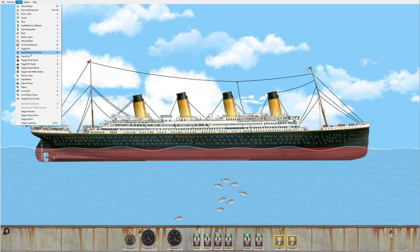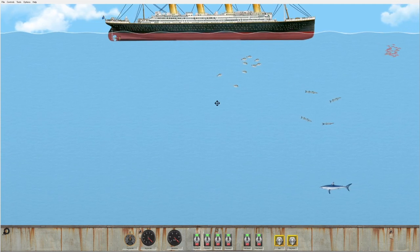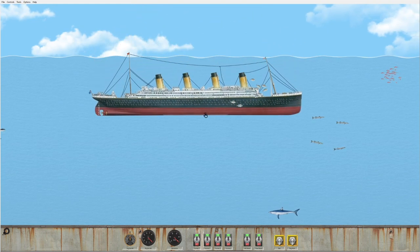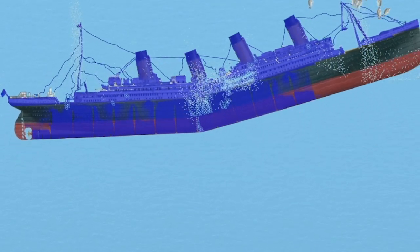That's the big part of this update — the ships have pressure now. You can inject pressure until the ship explodes, and then you can remove pressure too. So if we were to move the ships underwater now, they'll build up pressure and explode. I think it's called hydrostatic pressure. So say we grab the Titanic here, and let's release — and oh, look at that, it instantly kind of blows up there in the middle.